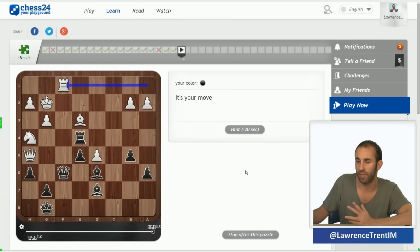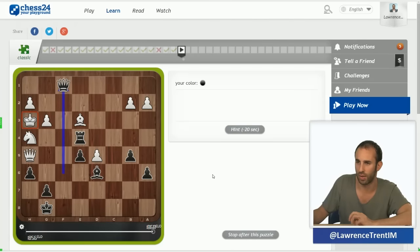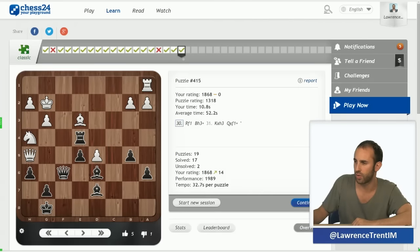Rook f1 is in the air again. Pretty simple tactic — bishop h3 check, deflecting the defense of that rook, wins on the spot. Not too much to talk about.